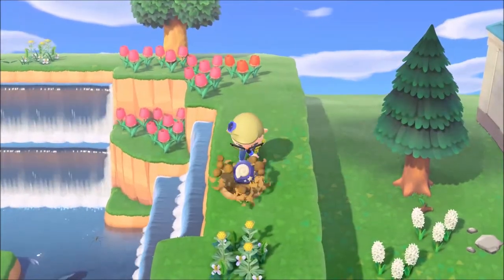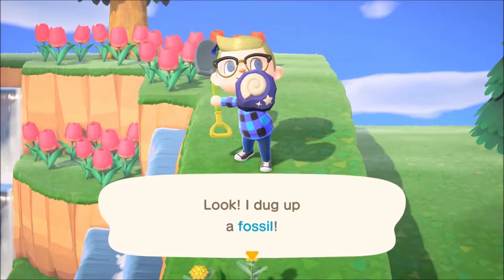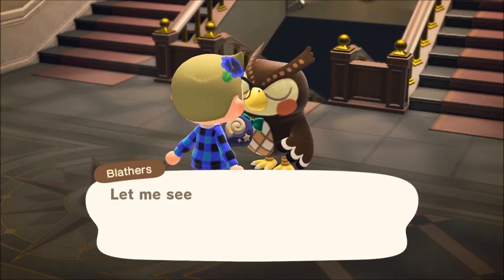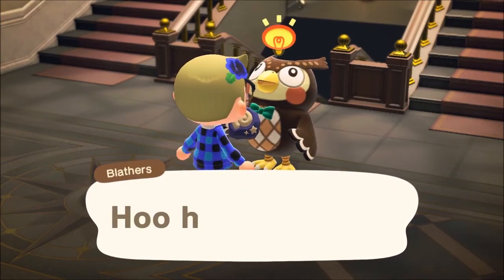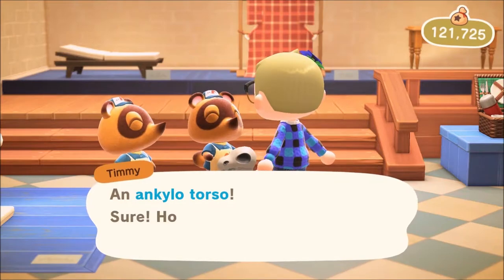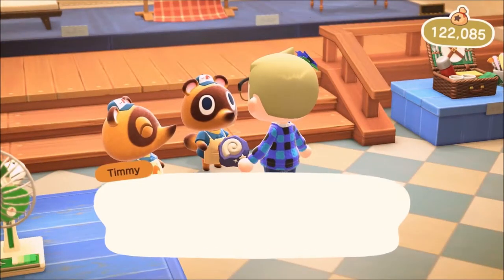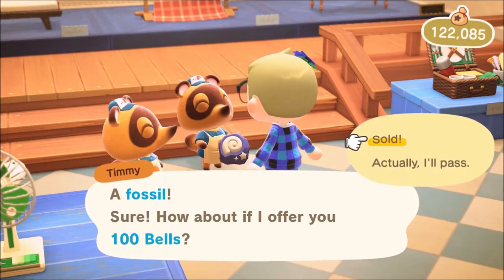Every day on your island, 4 different fossils will appear underground. When you dig them up with a shovel, you'll be able to show them to Blathers and have them identified if you have the museum unlocked. The best thing to do is donate them, but if you're not feeling up for that, or if you have a duplicate fossil, that's where selling comes in. They actually sell for a lot more than you may think — in the thousands. Don't try selling fossils unidentified, though, as they won't be worth nearly as much.